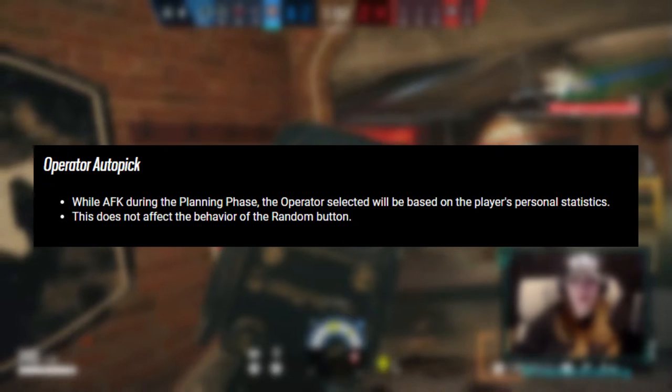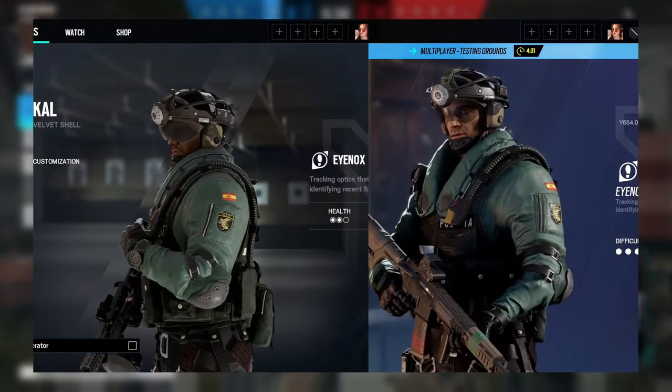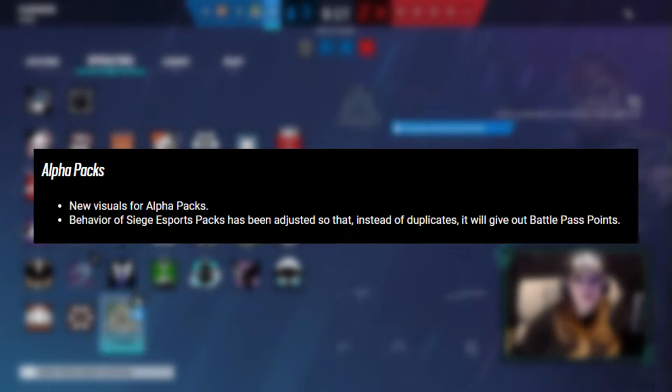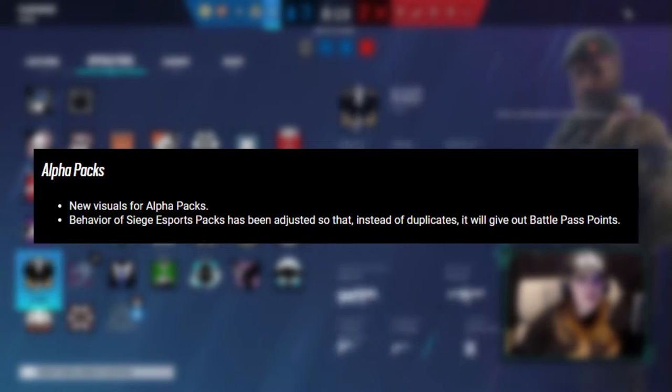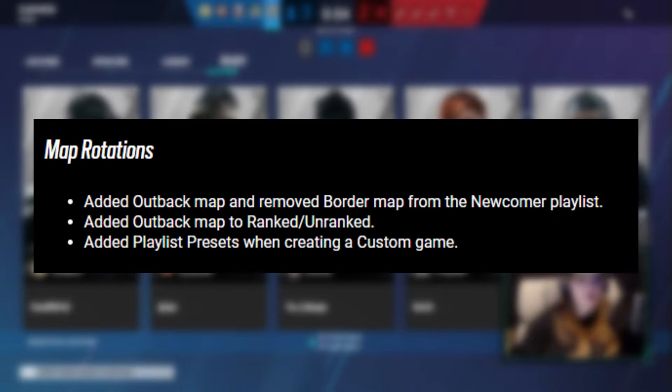Currently, if a player does not pick an operator during the pick phase, an operator is chosen from their list of available operators. In High Caliber, the operator auto-pick will take the player's personal statistics into consideration when picking their operator in the event they are AFK during the planning phase. It is unclear which statistics will be used, but time played will no doubt have a play in the matter. This change will not affect the random button. Operator graphics in the menu have also been improved, particularly in the case of some of the release operators. The esports tab is gaining a live notification for whenever an ongoing match is occurring. Alpha packs are gaining a new look to match the new visuals, and the esport packs will give battle pass points rather than duplicates. Finally, Outback will be rotated into the ranked, unranked, and newcomer playlists, and Border will be rotated out of the newcomer playlist.